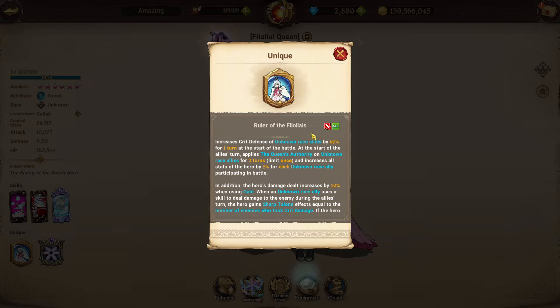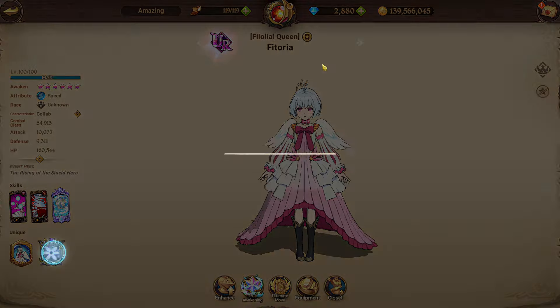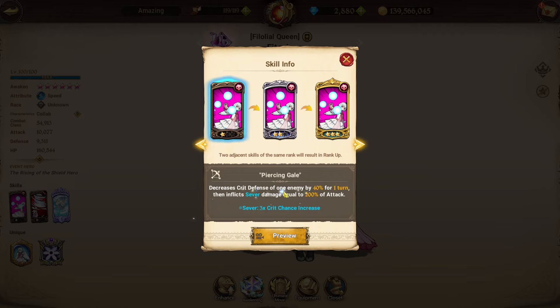When sharp talents fully convert into queen strike, Fitoria gains 50% damage dealt, 50% critical chance, and 250% pierce rate for a massive damage burst. She feels a lot like DK Meliodas but for the unknown team — she builds up through ally actions while also supporting the team. Her holy relic increases damage dealt with single-target attacks by 15% for each sharp talent effect on her, adding even more damage on top of the critical resistance ignore.